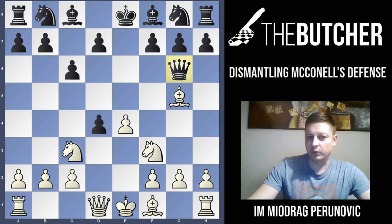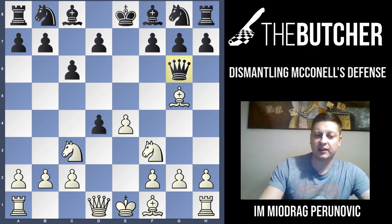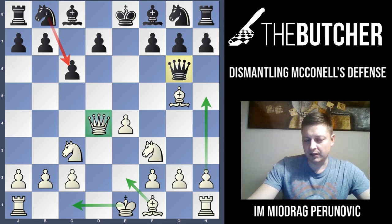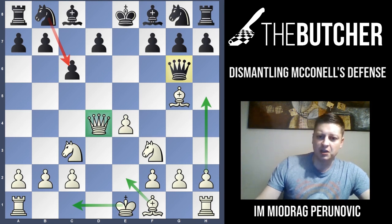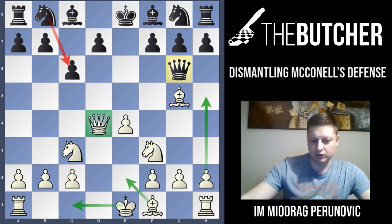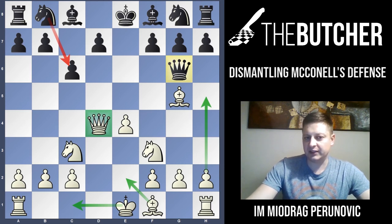After Qg6, you must capture by queen on D4 — you cannot take by knight since the bishop on G5 is hanging. So Qxd4. White can freely take on D4 since there is no Nc6 by Black, allowing White easy initiative and development. You want to play long castle, H4 to protect the bishop on G5 and maybe chase the queen away with H5, and Be2 to open the back rank for rooks — possibly dragging the rook from H1 to E1.